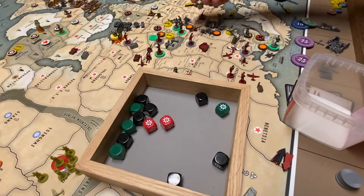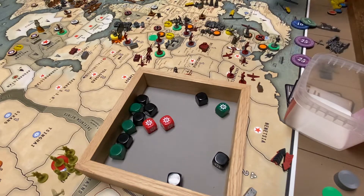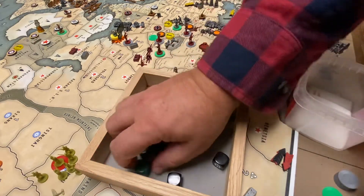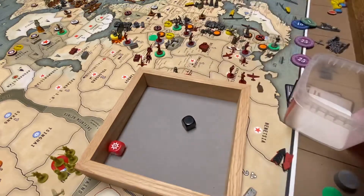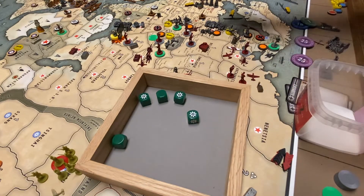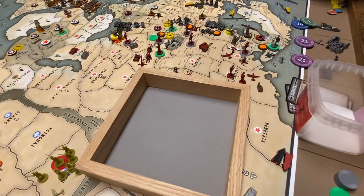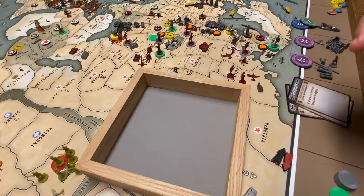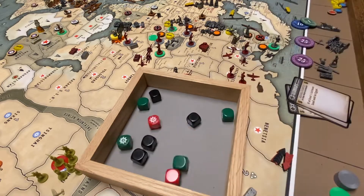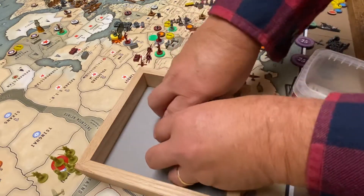That is a terrible roll. The AA gun and two infantry go away, leaving two infantry and an artillery. So let's get five twos for the Russian defense. Three hits — I love just getting beat to death on my own dice. We'll take three black dice out — it's really all we need to change this. Yeah, four, four, one. I can't believe this is going to a third round.